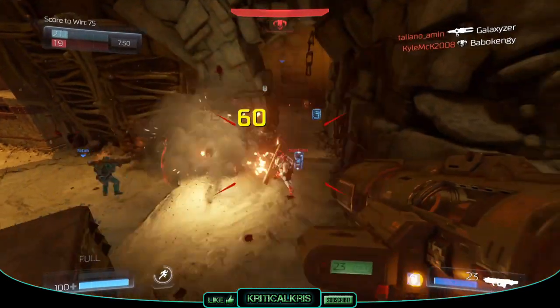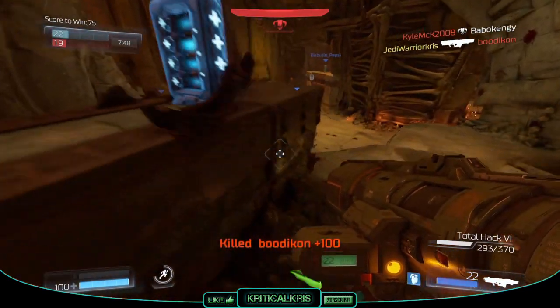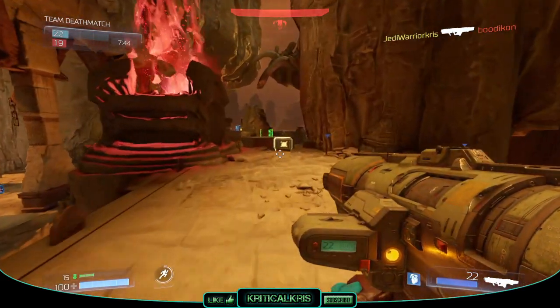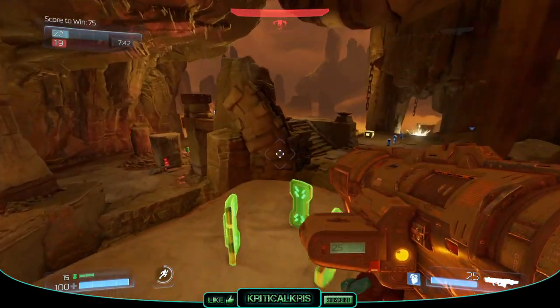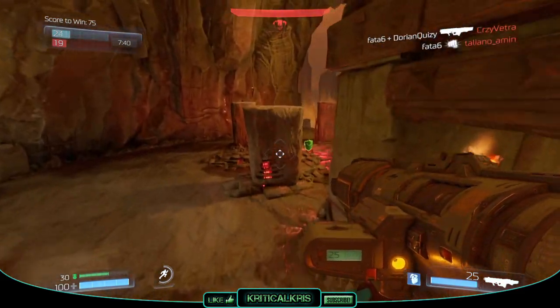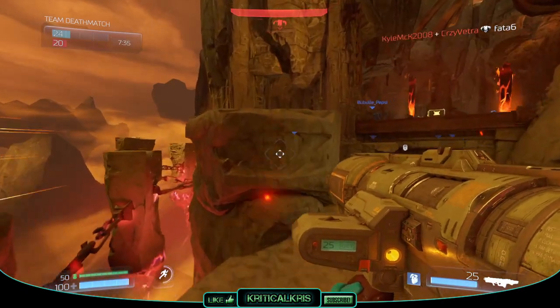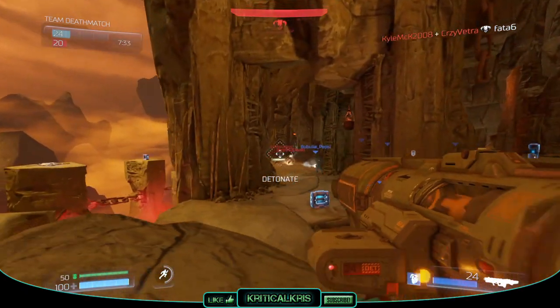You won't be given a lot of ammo to start off with, as you'll only spawn into the match with 15 rockets, though this can be increased up to 25 as you dash around the map snatching up ammo crates. It's another weapon that can be used straight from the word go, as it's unlocked at rank 2, right at the beginning, and you can also use it on the default assault loadout.